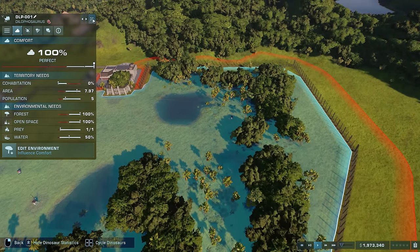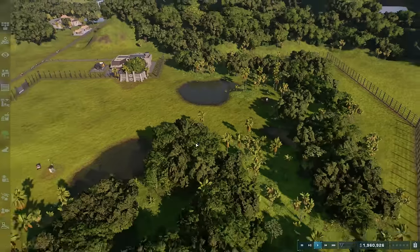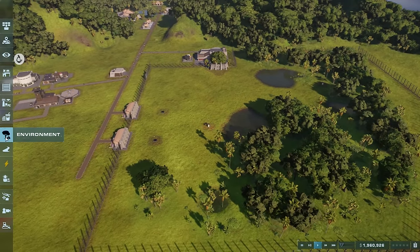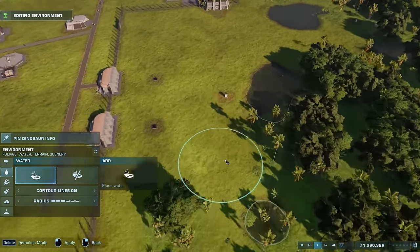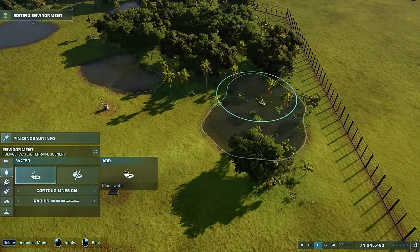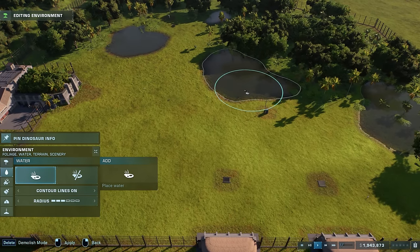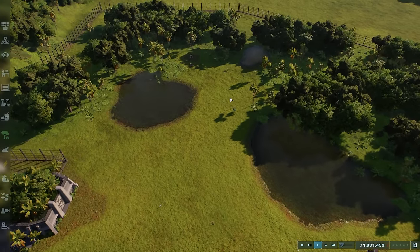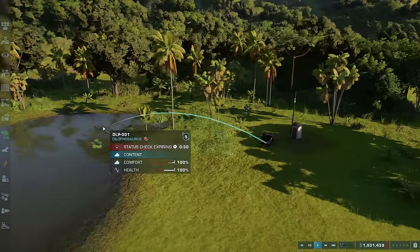The water is only at 50% — it should probably be 100% because like the forest I think it's a 'you want just as much as you can' kind of deal. So let's add a bit more water into this area. We've got a tiny patch over here, let's extend this one out and add a little bit to this one. If we can get that to 100 I'd really like that just to hit the ethical notes we want in this park.